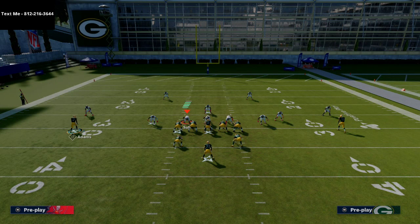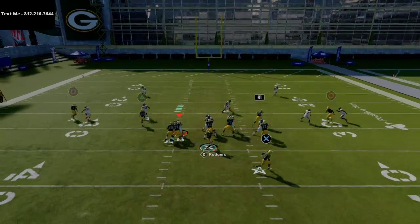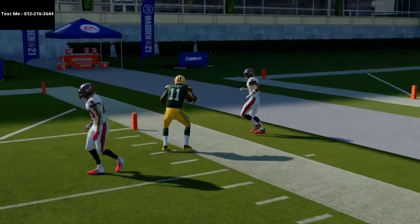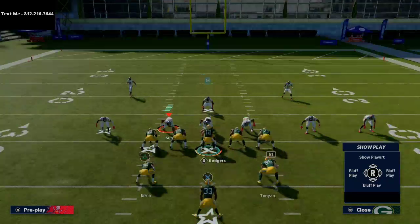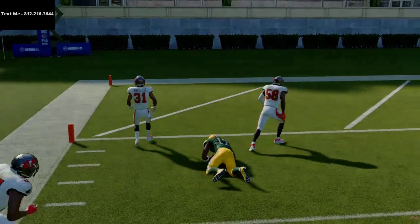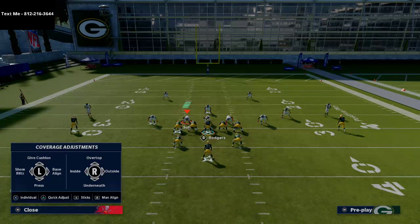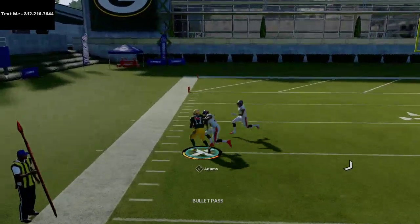Now, let's say that they start running a lot of man coverage — that's probably going to be their go-to strategy. Well, if they run man coverage on this play, what you're going to notice is that Devin Funchess is on this little smart C route. And as you can see, it absolutely torches man coverage on the outside. That C route is going to be very effective, especially if you have a receiver out there with 90 or higher deep route running. And then Devontae Adams — he's on a really, really sharp cutting out route. Same recommendation: if you have a 90 or higher route running receiver, this is going to be a really good play. With Devontae Adams it's even better because it's a super sharp cut.